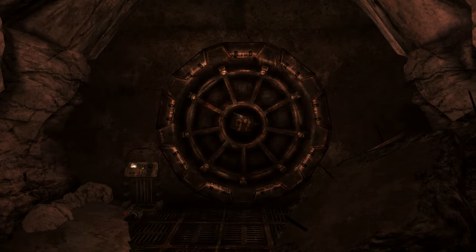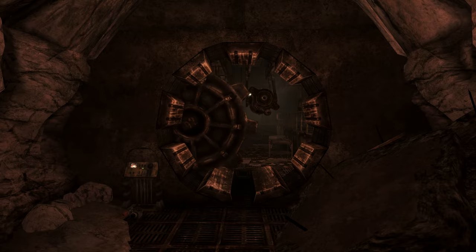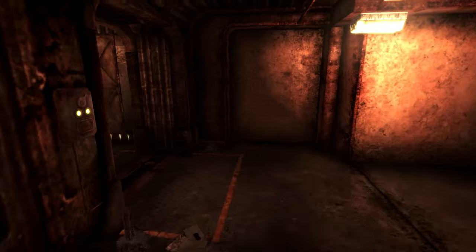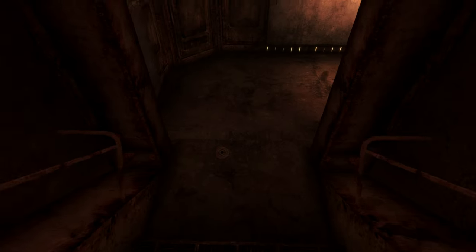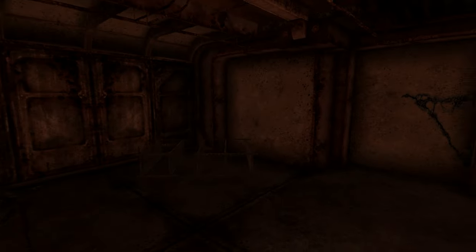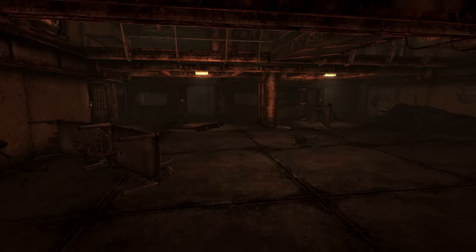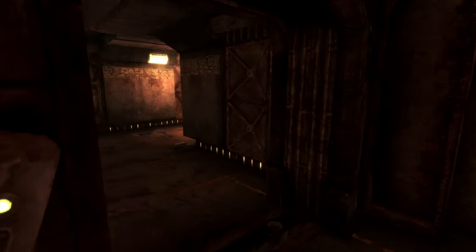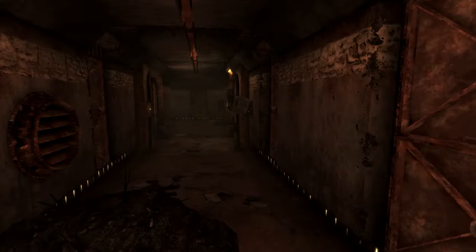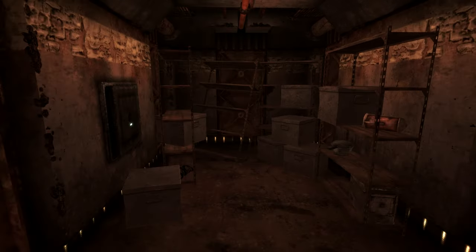Moving on to Vault 92. Vault 92's experiment was to add subliminal messages to the PA system to get the vault's residents to exhibit aggression and combat behavior. All of Vault 92's inhabitants were talented musicians and were told they were specifically selected to keep the musical talent of America alive. Many were excited by the idea. Later on, however, the effects of the subliminal messages began to take place — some dwellers became more hostile, some began showing anxiety, and some simply went mad. Many of the vault residents began to understand the experiment and hear the subliminal messages, with the keen ears of the more talented dwellers helping them realize the vault was more than just protection from nuclear fire. The inhabitants began passing notes to warn other dwellers.